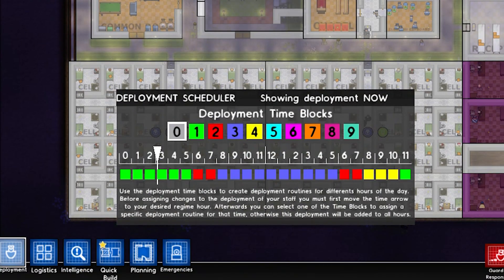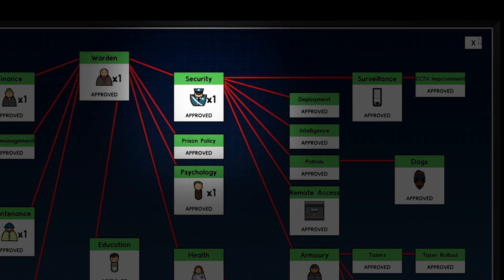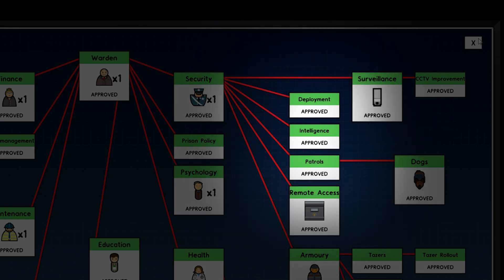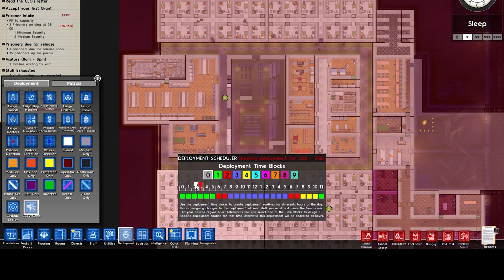Before you can get this handy little tool in your arsenal, you're going to need to get the security chief research from bureaucracy. After this, patrols, intelligence, etc. — once this is done, your deployment tab will be available.